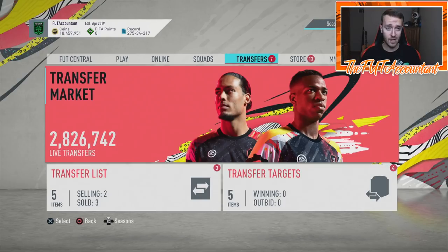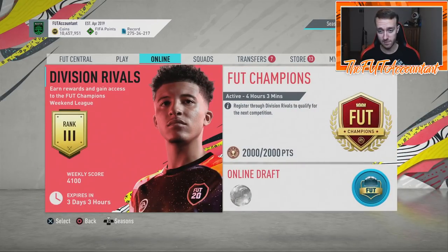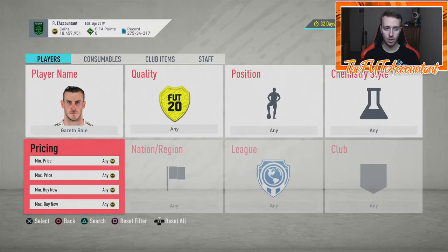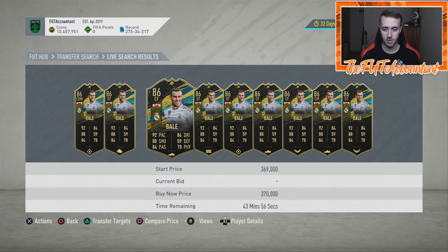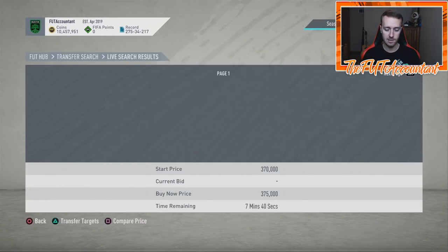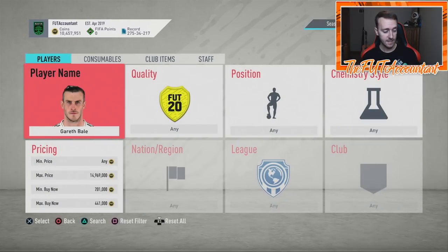Last time it took EA forever to sort it out, so it might not actually come today — it might take a couple days. Speaking of slow, the menus this weekend have been absolutely atrocious. I think it's because there are a lot of people on EA's games at the moment. I've been trying to search up this Gareth Bale Team of the Week Moments card and look how slow it is to load — it takes way too long, there's a little loading circle at the bottom.